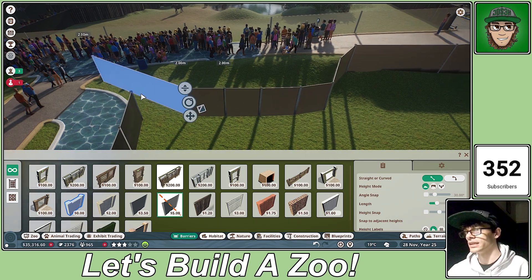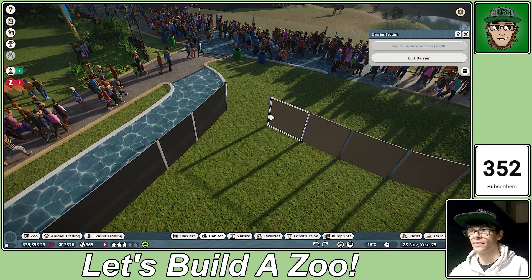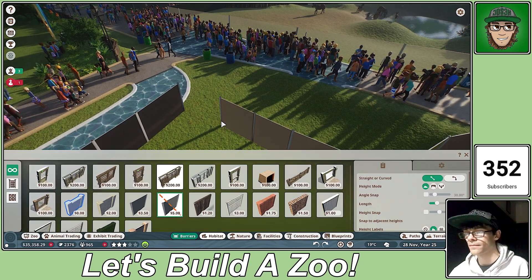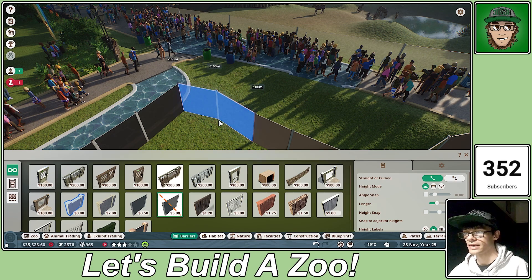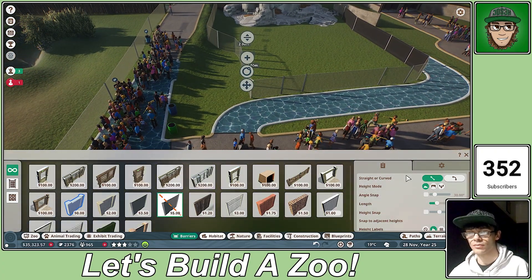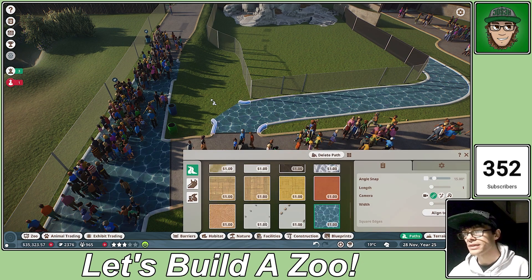Yeah, that looks good. I'm just correcting the path because I wasn't giving the little penguins enough space. Now that's good, I can put in a little viewing area just here. The pathway goes in and kind of loops around — you can see most of it — and then do the same thing kind of here. There we go, like that. The pathway could even come around a little bit like that. Who knew penguins would be so fussy?